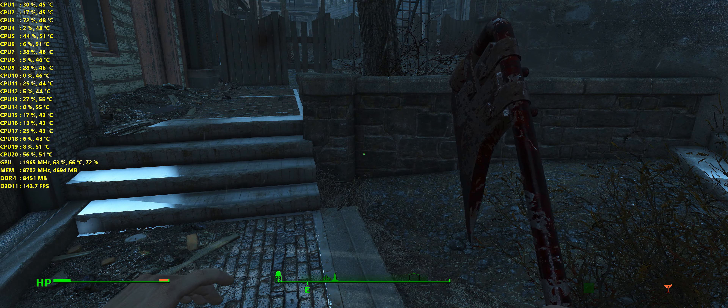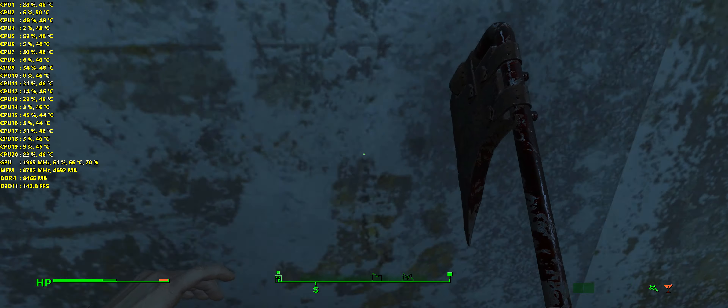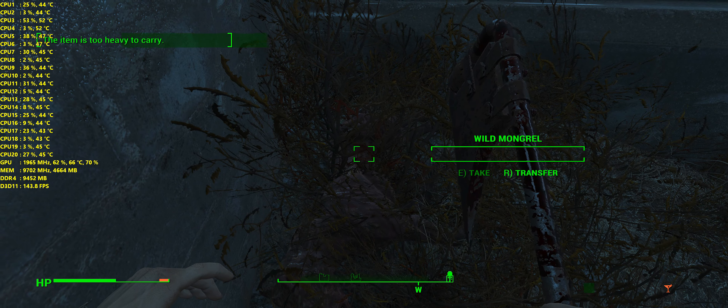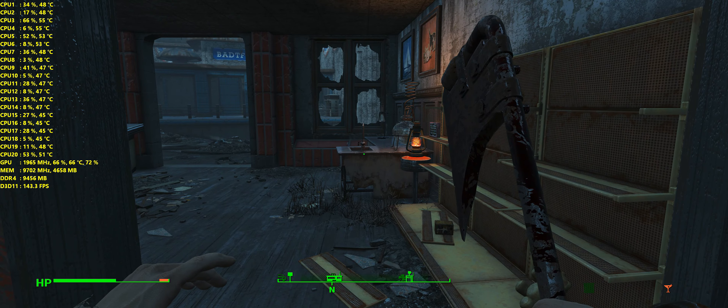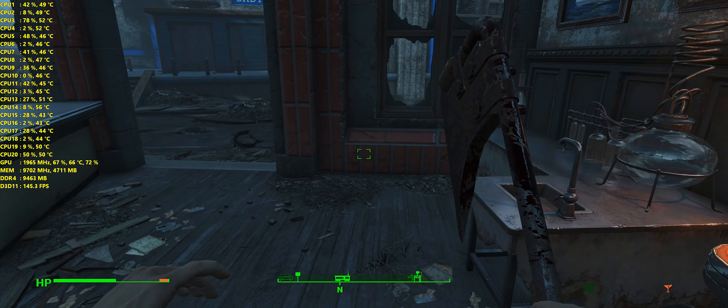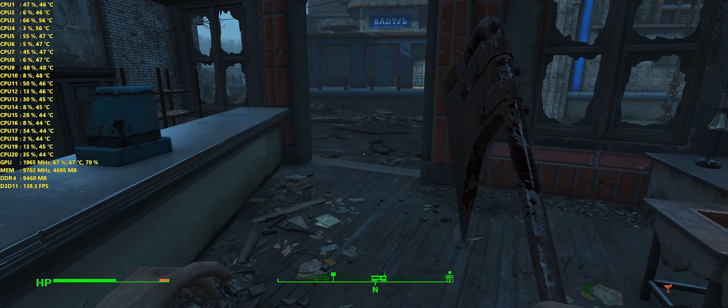I gotta do a stim pack, get some healing going. Let's get some mongrel meat. Items too heavy to carry — great. I gotta go through all my inventory and stuff in the settings. We always like to sneak the little snack cake.